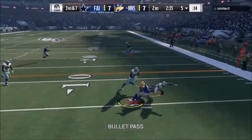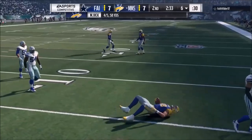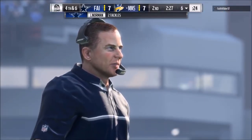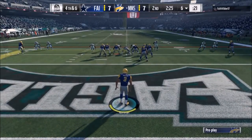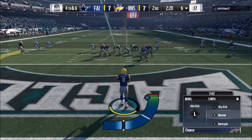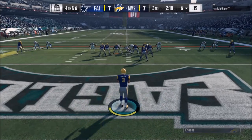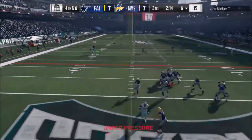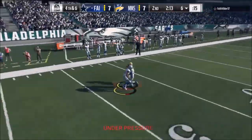I actually threw to McGinnis but he doesn't catch it. 3rd and 7, we're going to try to get it out to Gonzo — trying to get a catch and run, but that was just way too conservative so I have to punt. Actually, I accidentally hit the fake punt. You can see I'm moving the marker over trying to get a coffin corner — if I knew this wasn't a fake punt I wouldn't do that. Next thing I'm dropping back — oh shit.